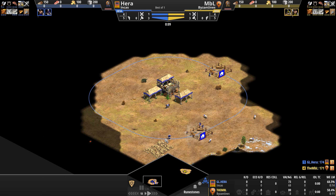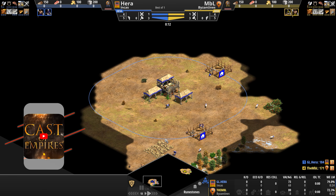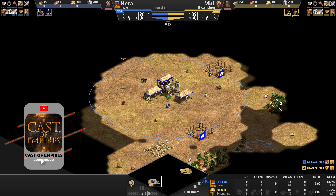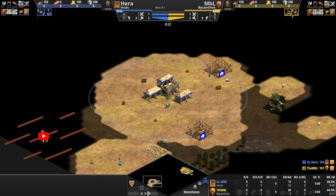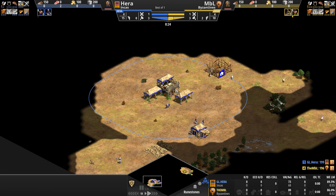Hello everyone and welcome to another high elo game of Age of Empires. Today, units with powerful counter bonuses take on cheaper counter units as Hera, playing as the Incas in blue, prepares to take on MBL, playing as the Byzantines in yellow.